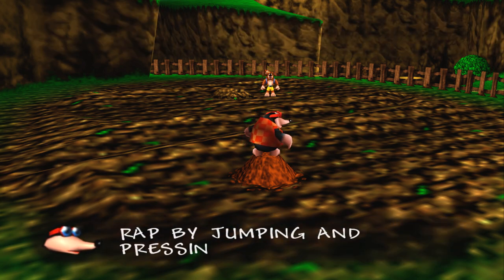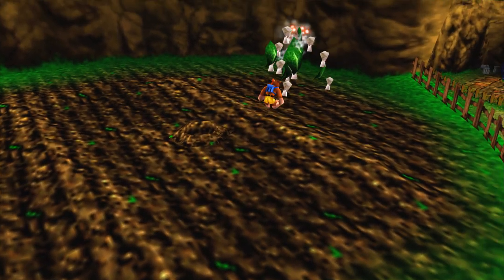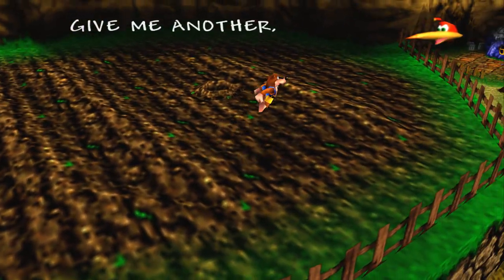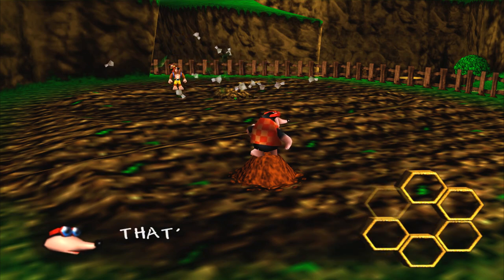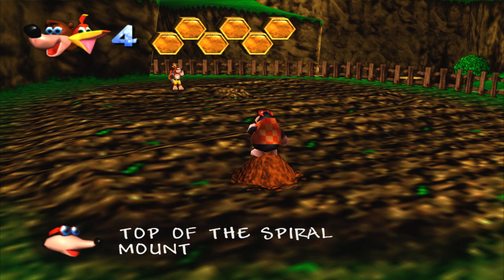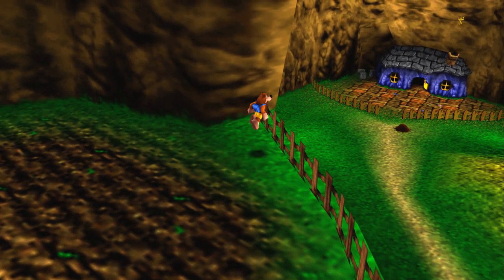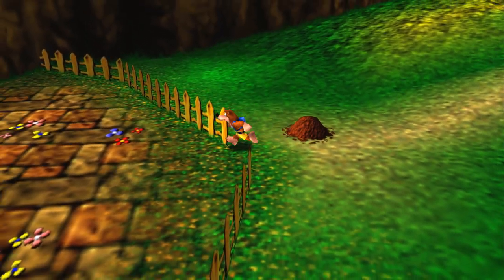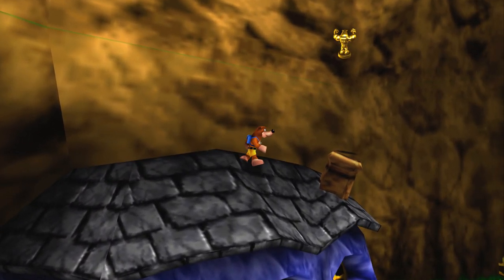Now we got the rat-a-tat rap — this is the move you'll be using most frequently for attacking. Just jump and hit X. It's got crazy range, you can jump at any height and use it. I got a flashback to when my friend was playing this at their house, they used that move and I was like 'oh my god, I have to play this game.' There's our sixth honeycomb piece — we did it, more health! Before we scale the mountain, let's head over to Rare's recent gameplay output and talk about the trash.